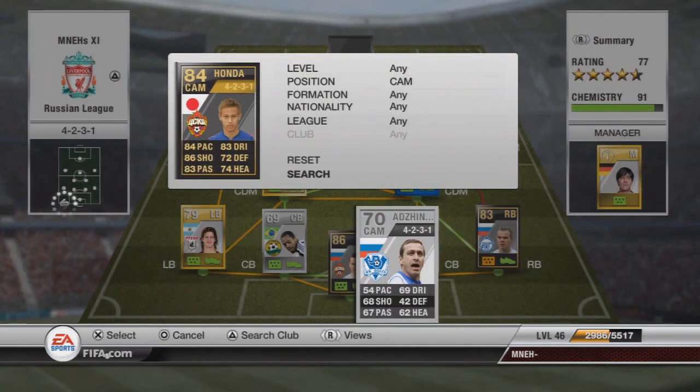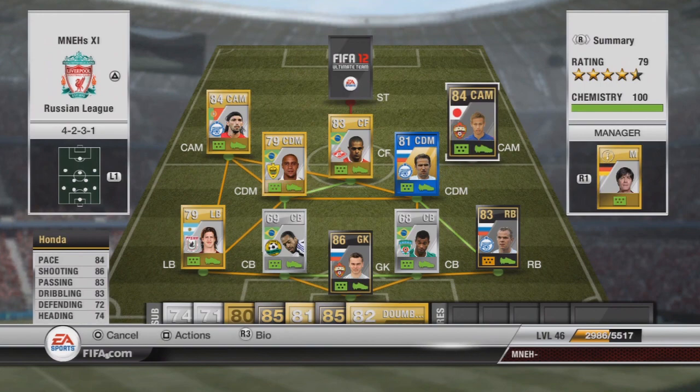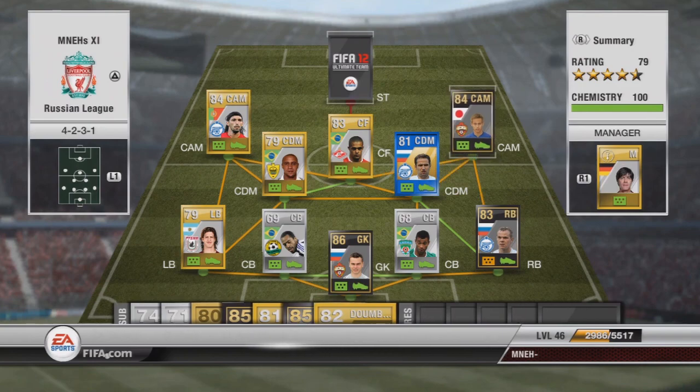My other centre-attacking mid is going to be in-form Honda — going to cost you about 13,000 coins. He's got a very poor finesse shot, but his power shot is quite good. I usually take him off if I'm struggling, for Doombia — as you'll see in the tournament tour. Because chemistry gets locked when you go into the game, it doesn't really matter if Doombia is out of position. But Honda's a good player to start with, though he doesn't seem to impact the game as much as I'd hope.